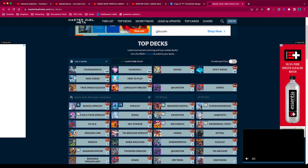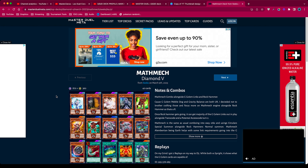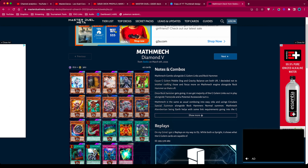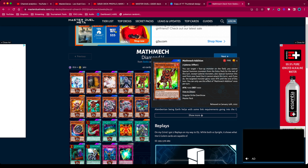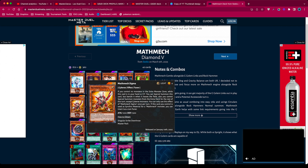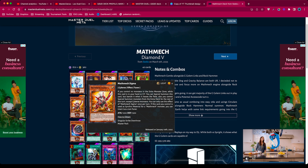I mentioned before that I never really faced Mathmech before, so let's take a quick look at what they have. This one's from a diamond five player. They have Ghost Belle - you can discard this card to negate the activation when a card adds from your graveyard to the hand, deck, or extra deck, or special summons from the grave. This could be a little annoying for us. They also have a Mathmech that prevents special summoning monsters from the extra deck except Cyberse.